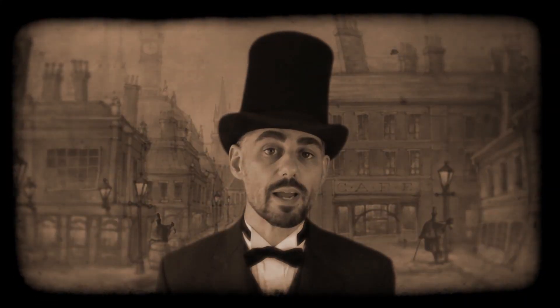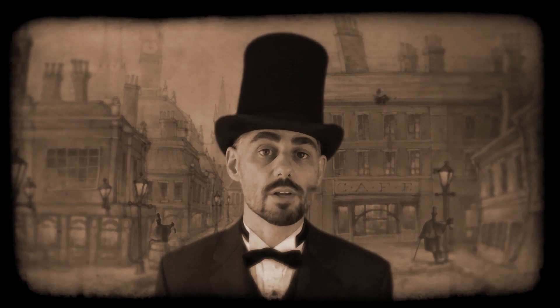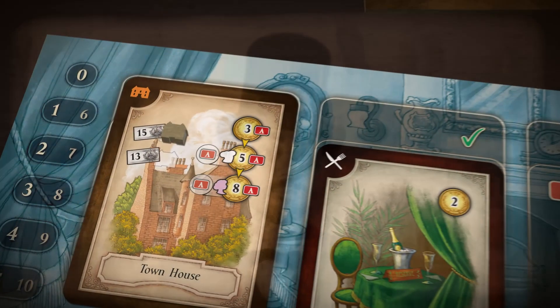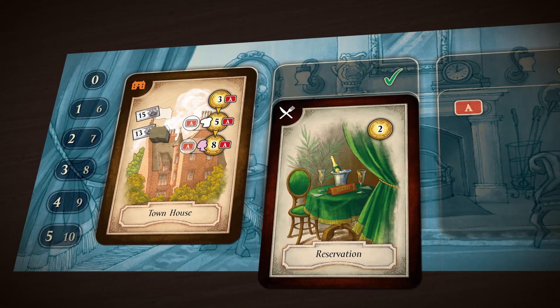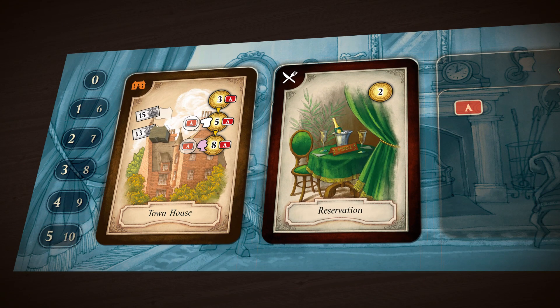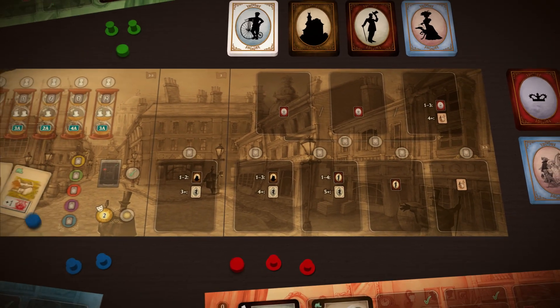At the end of the round, if nobody has gone bankrupt, then each player must discard down to two cards in their hand. Any properties that were not maintained depreciate in value, and all cards that a player activated are reset back to their normal position. Any cards remaining on the main game board are removed, players take back their markers, and a new round begins.